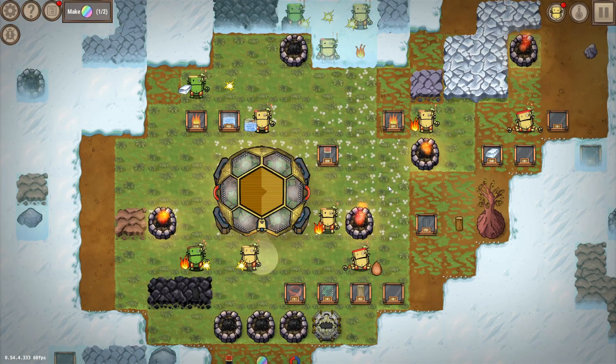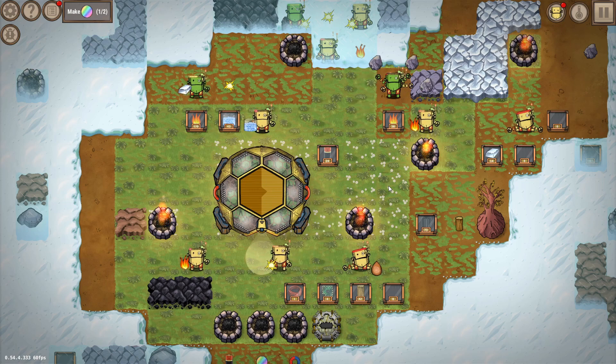Hey and welcome to Craftomation 101. This is a factory automation game that is unlike anything I've ever played, because in this game you automate things by literally programming the AI to do it for you. And it is not as easy as it sounds, as you're looking at my completely failed first attempt.